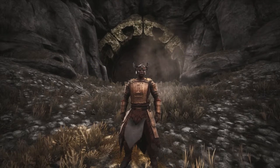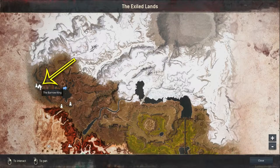The location to learn the recipe to craft this weapon can be found on the northwest part of the map in a landmark called the Baron King.